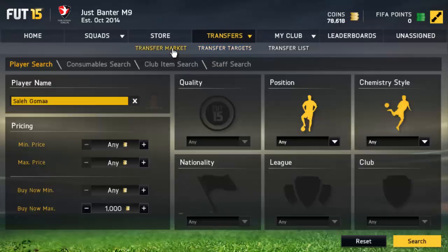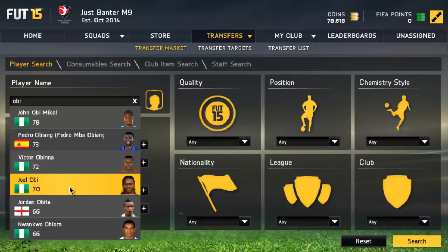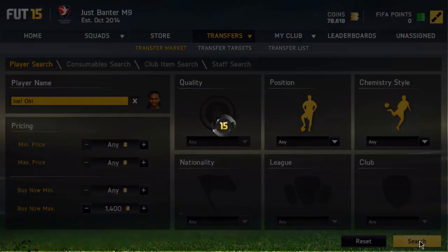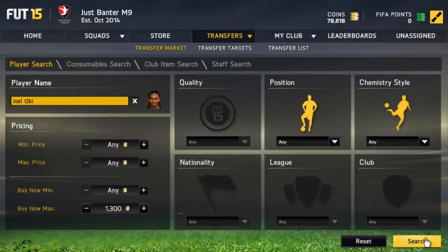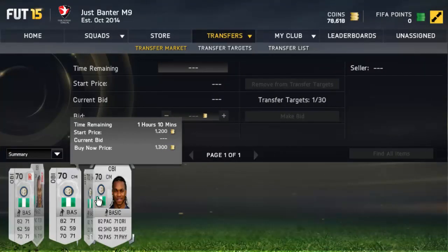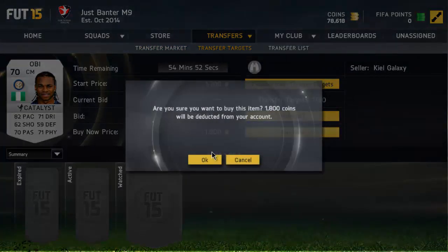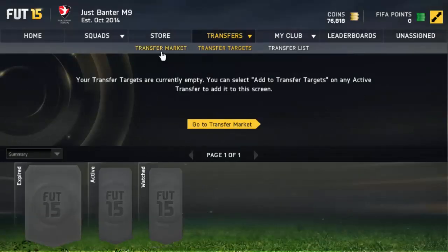Now we're going to check out OB. I remember using this guy back in FIFA 12 — he was absolutely crazy. He goes for like 1.3k, so this is the player you want to pick up. He's actually a really popular player — he plays for Inter and has really good overall stats. We're going to pick him up for 1.8k and list him for 2.5k.